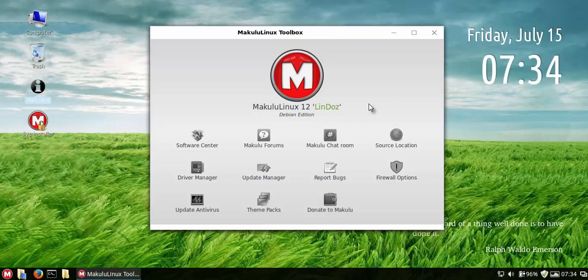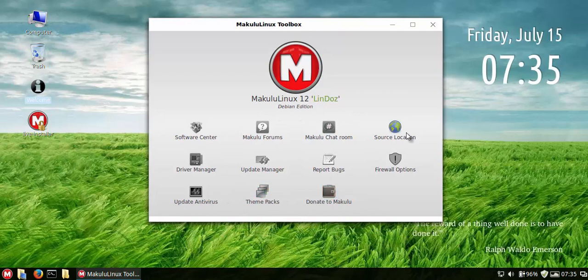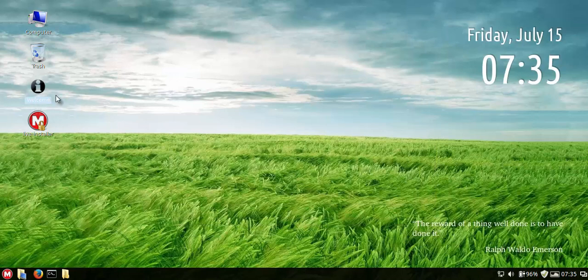When you boot it up for the first time, just like with the Ubuntu build, you get a welcome screen. It has shortcuts to vital parts of the OS: installing drivers, software manager, forums, chat room, source location, firewall, report bugs, update manager, driver manager, antivirus, theme packs, and a donate link. These vital links will be expanded in future ISOs. If you close the welcome screen, you can always reopen it from the desktop or the menu.